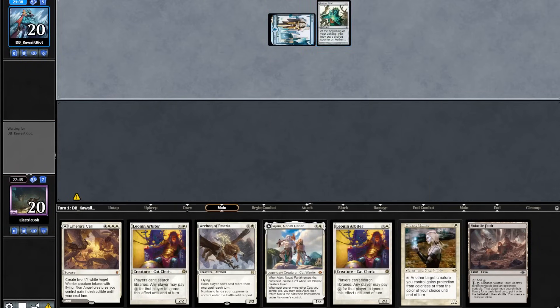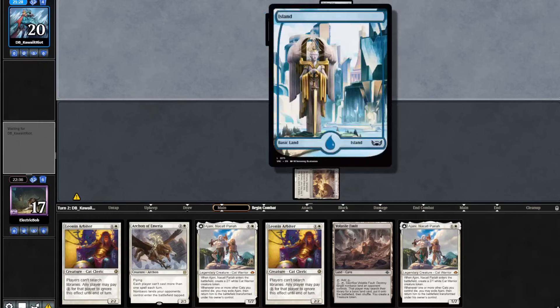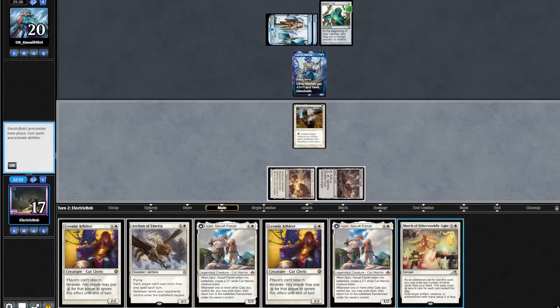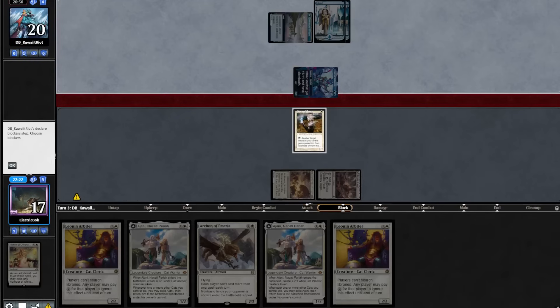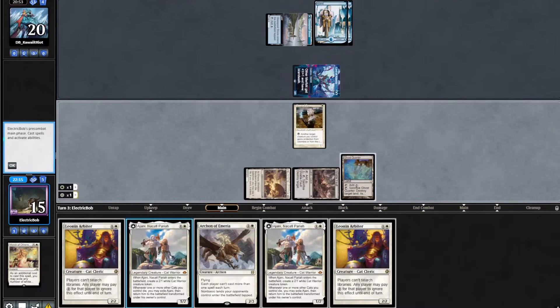The opponent leads on turn 1 Island into a Vial. We topdeck another Ajani. We will pay 3 life and go turn 1 Giver. The opponent plays an Island into a Lord of Atlantis. We topdeck a March — that's really good. We'll fire it off on their Aether Vial. The opponent plays out a tap land and attacks for 2. We topdeck a Ghost Quarter, play that out into an Ajani.